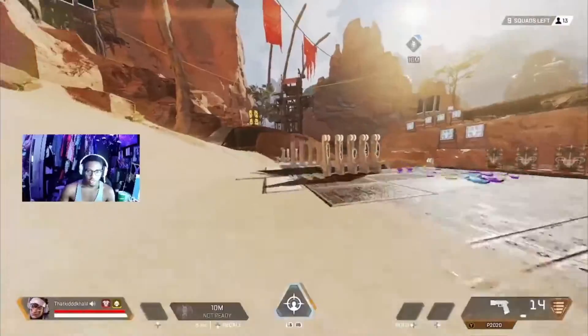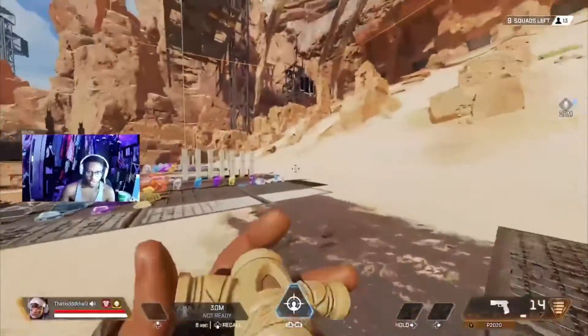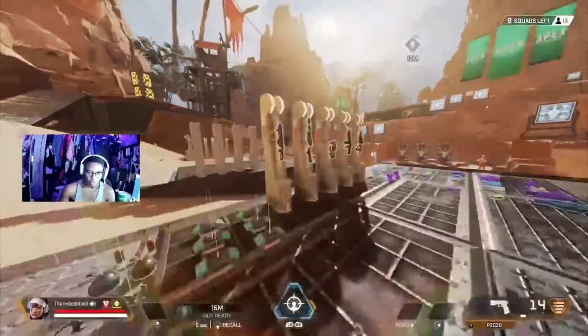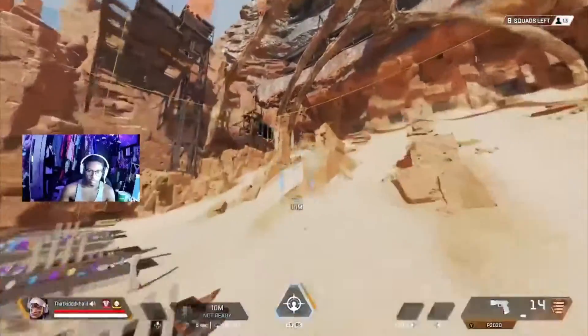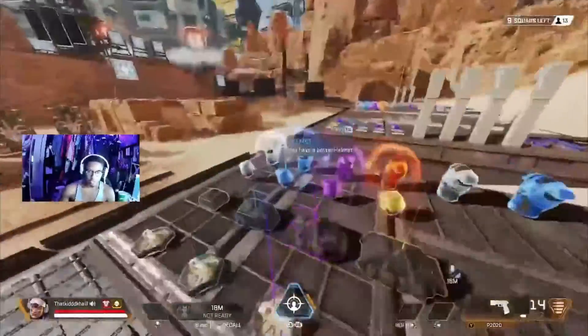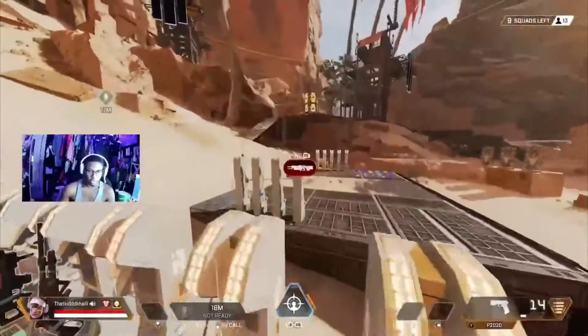That's cool too. Since I'm on console, the closest thing I'll get to tap-strafe is probably Octane, but with Vantage you can technically tap-strafe. So let's say I'm jumping towards her bat for a better angle — you see what I'm saying? You can literally go anywhere. In fact, you can go backwards with it too. The tap-strafe thing is amazing.